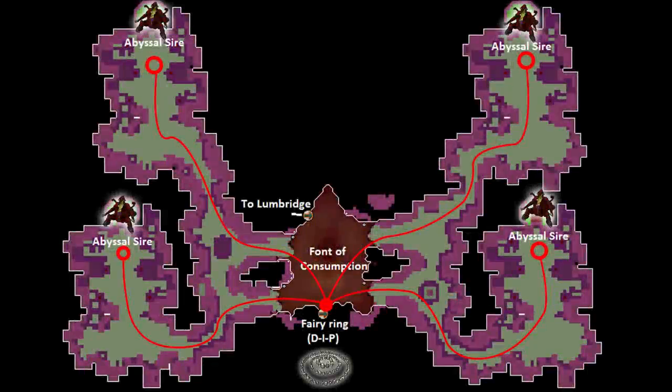Our second and most preferred way of getting to the abyssal sire is going to be by using the fairy ring with the code DIP. This will put you at the south center of the abyssal nexus. There are four different paths you can take, each one ending in an abyssal sire. It's not a very crowded boss, and you can reach the abyssal sire by following any of these red paths.